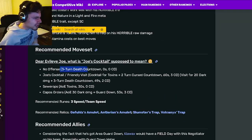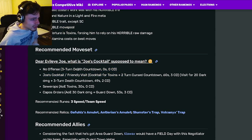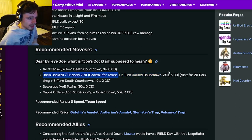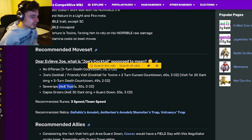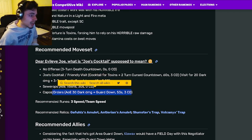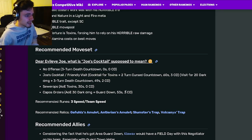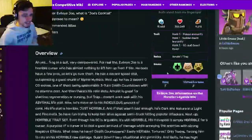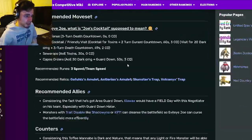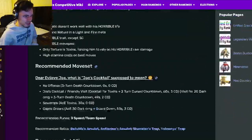Looking at his moveset: he has a 3-turn death countdown, single target with 0 stamina and 0 cooldown, which is kind of bad. He also has two moves to pick from — a 2-turn cursed countdown with Toxins, and a 3-turn death countdown — both single target and just kind of bad. He also has an AoE Toxins and an AoE Guard Down, which are actually both pretty decent. But overall, most of his moves are really bad, and even the decent ones aren't very great. So not only does he have a really bad trait, but he also has pretty bad moves, though at least his relics are good.